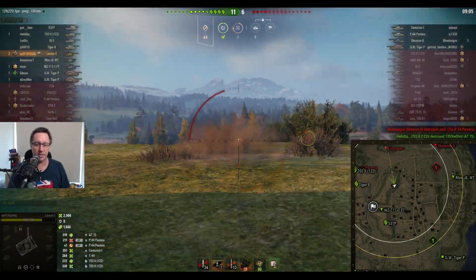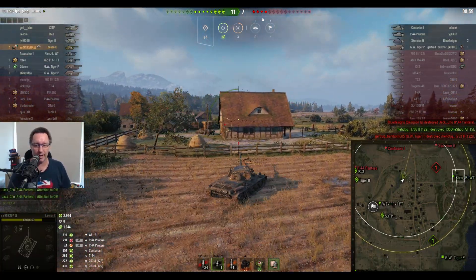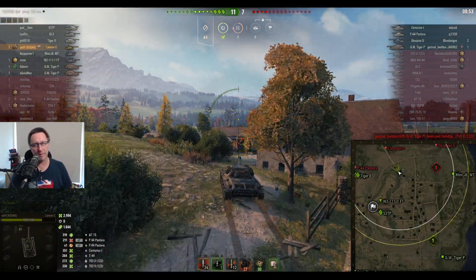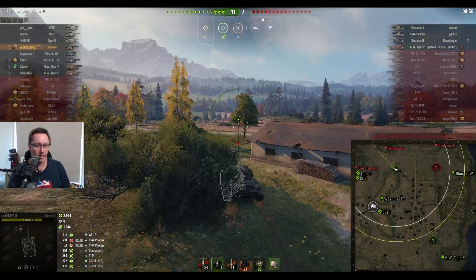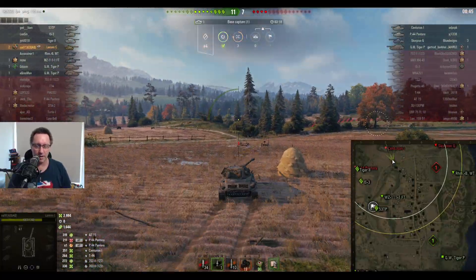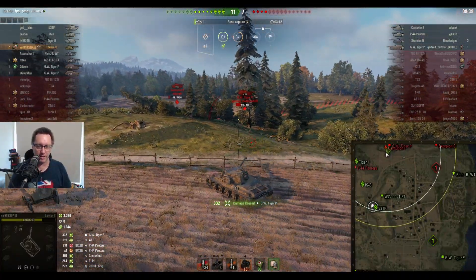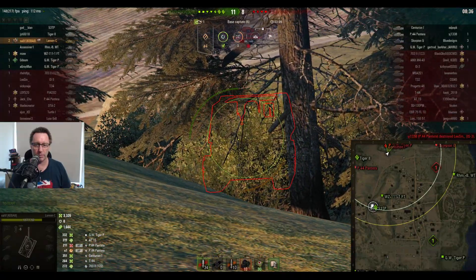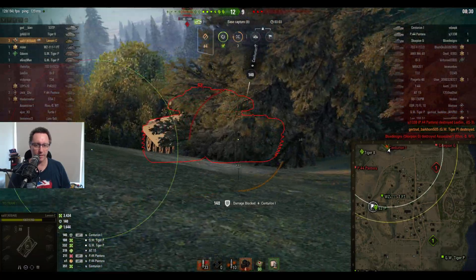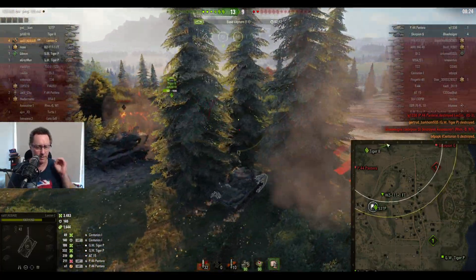Only four or five tanks remaining now, score is 11-6 with nine minutes left on the clock. The 703 Version 2 that was trying to cap has been taken out. Score is 11-7, two kills to sy91. He's looking for another shot on a tracked tank to complete the mission. He gets rid of the artillery for his third kill, then bounces off the Centurion 1 before getting through the tracks — it looks like he tracked and killed him at the same time.